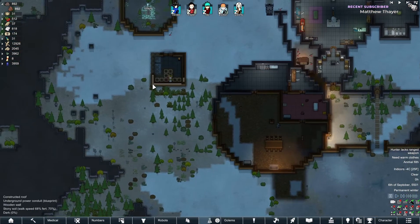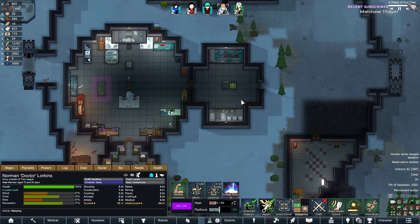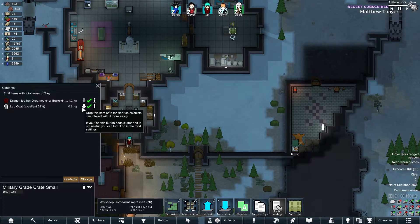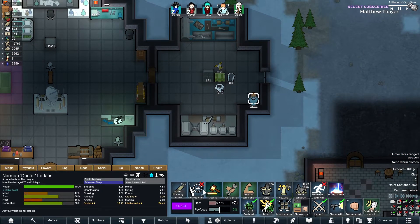What's the point of making this then — let's just shut it off. I completely forgot that Doctor can mend stuff — that would make my life a whole lot easier. We're just gonna have Doctor side-focus on mending. I gave Doctor a psychic insanity lance, by the way.